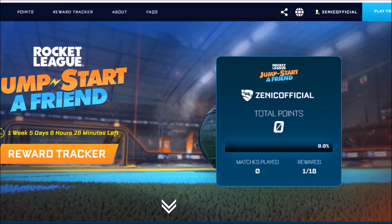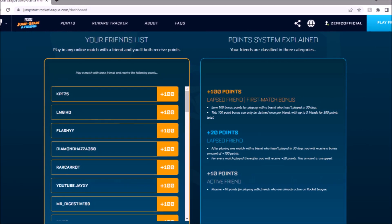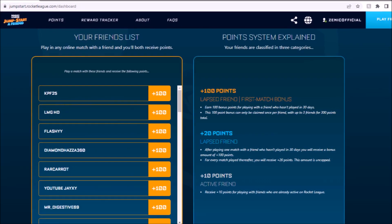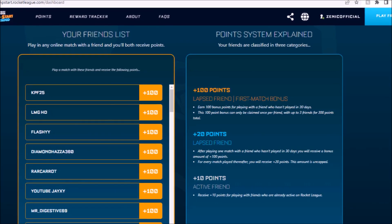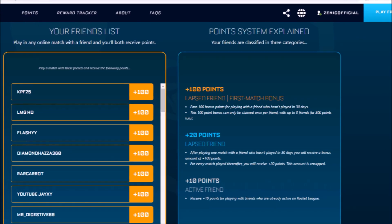Moving over to the points: the way you're going to get a ton of points is by playing with people that haven't played the game within a month. You can see on the left side right there, I've got tons of people on my friends list who haven't played the game in a month. If I simply invite them and play one game, I'm going to get 100 points, and that is going to be the fastest way to get everything brand new really, really quickly.